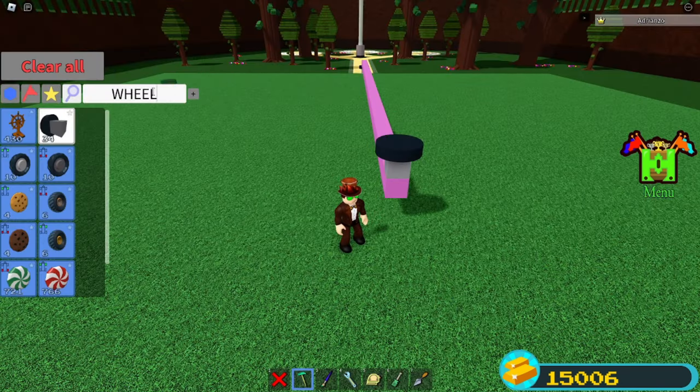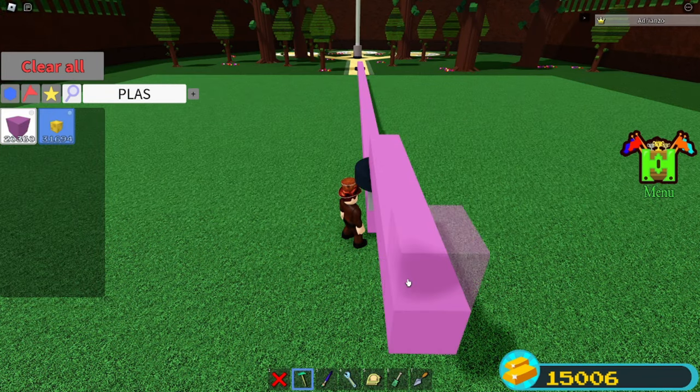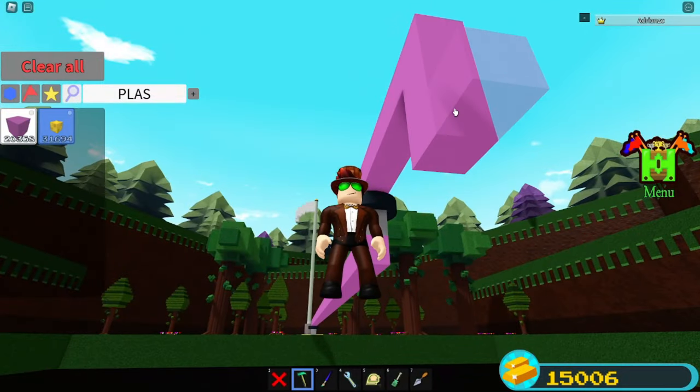Now scale out by 100 blocks. Place another old legacy wheel here at the end. Grab another plastic block and place it on top. Then go 6 blocks out, and then go 3 blocks downwards.